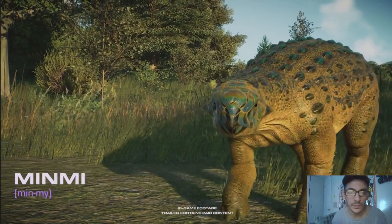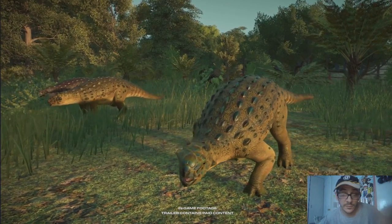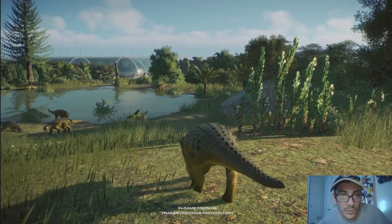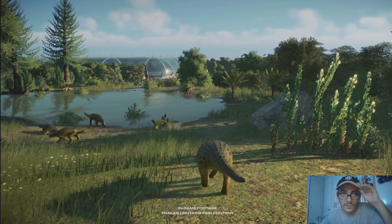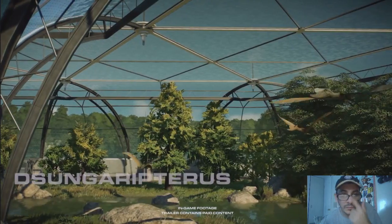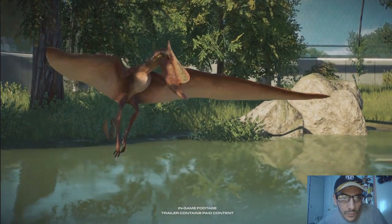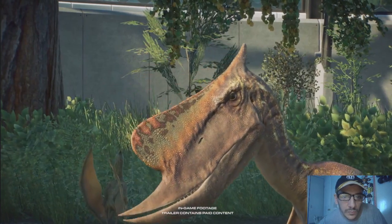The Minmi is one of the smallest ankylosaurs, notable for its horizontal plated armor — the only one of its kind in the genus. While its position in ankylosauria is still being debated, it'll be right at home in any park. The Eryptorus is notable for its unusual beak and crested head; its precise aim with its hooked bill makes it a confident hunter.